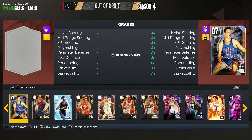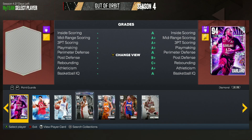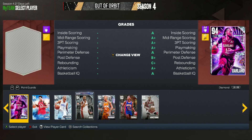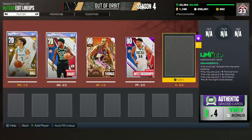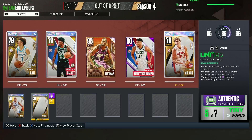The next best card I would go with is the Diamond Jrue Holiday, which I also don't have. But if you guys got his card from the moments, I think he's probably the next best Bucks Diamond card. I'm trying to think if there's any other really good Bucks Diamond card. I think Jrue Holiday is probably one of the best ones to run. Let me quickly check — he's actually in the token market. Let me see how many tokens he costs.